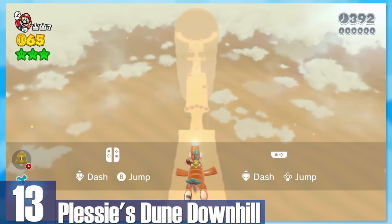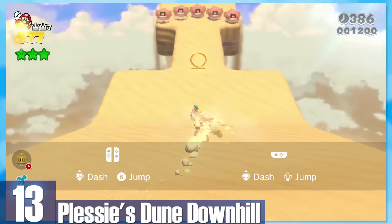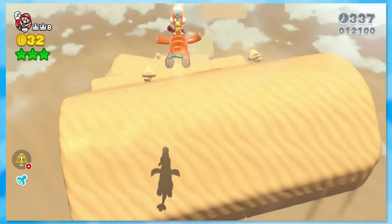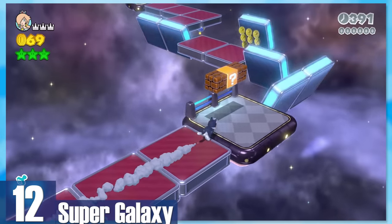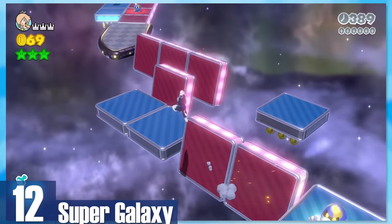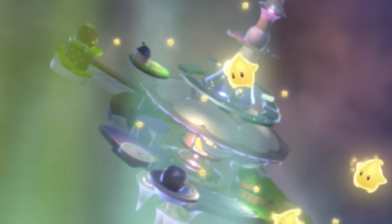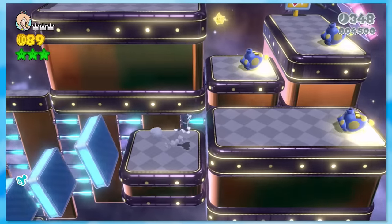13: Plessy's Dune Downhill — by far the best Plessy level. You'll careen down a massive sand dune and take speed boosts along the way. The level design finally kicks up the difficulty near the end and makes for an enjoyable time. 12: Super Galaxy. You can't go wrong with a Mario Galaxy-themed level — you've got the red and blue rotating platforms, the Octawoombas, and even the Comet Observatory at the end. The level's main gimmick constantly changes and gets harder and harder.